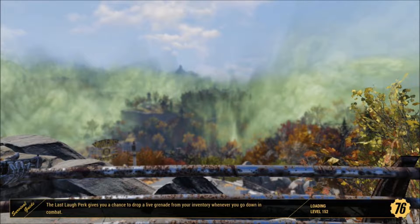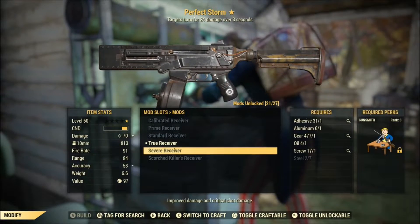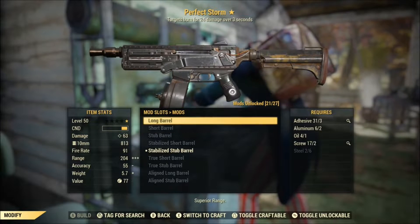However, Fallout New Vegas did add an extended magazine, a compensator, and a unique suppressor to the gun. Fallout 76 expands on the 10mm the most out of all the games, with multiple types of receivers, barrel lengths, stocks, and even a drum magazine being added to the design.